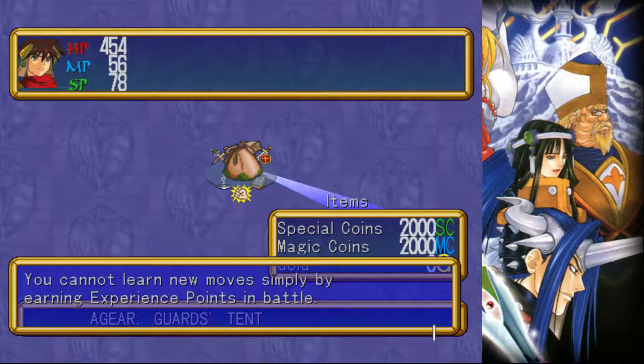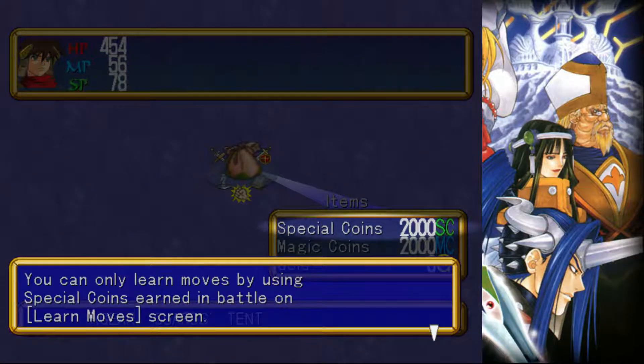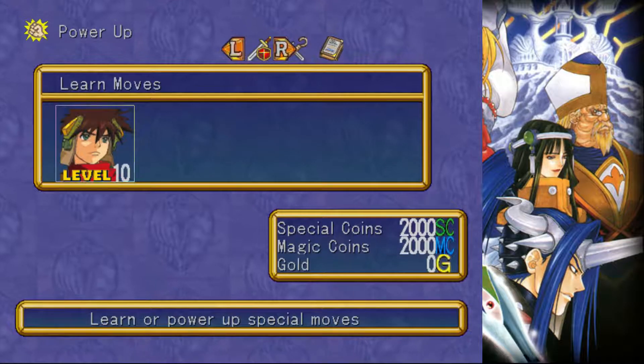Learn power-up moves. Use the special coins — select power-up.